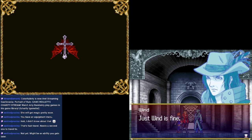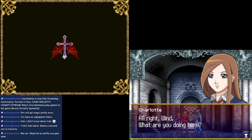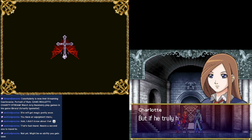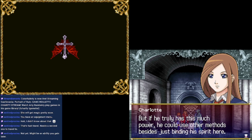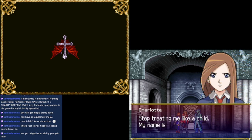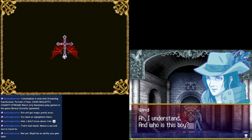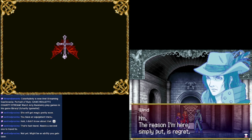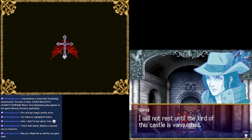Just before I died, I cast a magic barrier myself, binding my soul to this place. I'm free from the castle's control, but I'm trapped here. Casting a barrier that repels the castle's power is impossible, even for me. My name is meaningless, but call me Wind. Just Wind is fine. What are you doing here? In spirit form, I'm able to grant items and techniques I once possessed in life. I think they'll be of great help to you.